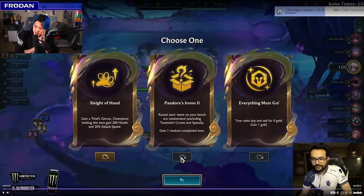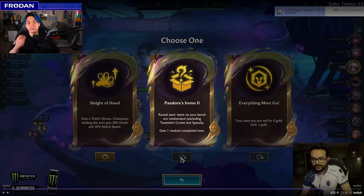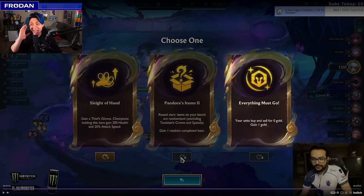Kermex rerolled into Pandora's Items and Everything Must Go. Pandora's Items 2 is significantly weaker than the silver tier because you have to roll that complete item into something you want — you might roll for a really long time. The relative power level of what you give up at gold versus silver is completely different. At silver you give up a minor power buff or one component; at gold you're giving up hero augments, fast-nine capability, or really strong items. Pandora's Items 2 is generally considered the weakest of all the Pandora's.